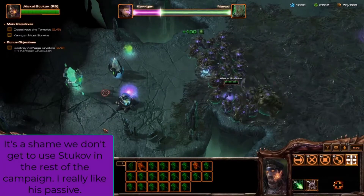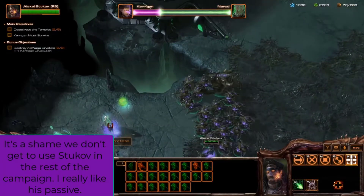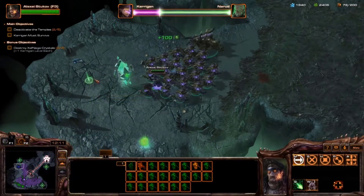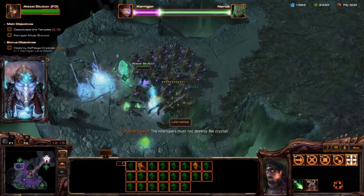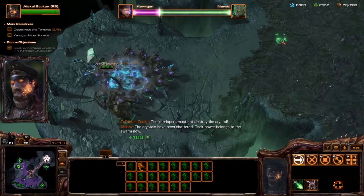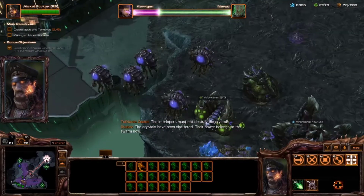To be perfectly honest, I really wish we got to use Stukov in other missions. This is the only one we get to use him in, and his regenerative aura is such a huge godsend that it makes me want to consider doing this mission legit with Ultralisks — but then I don't have an answer to air units, so I can't do it that way.